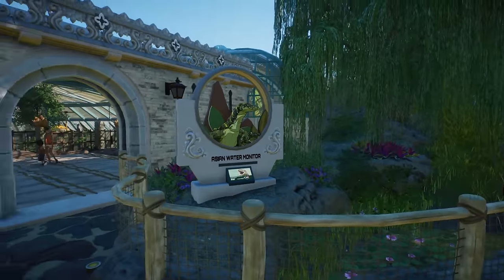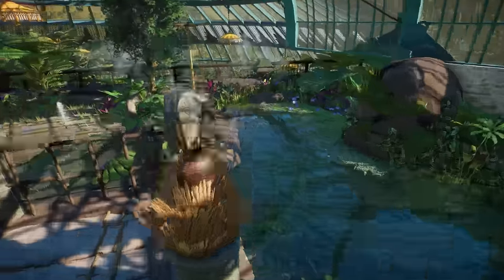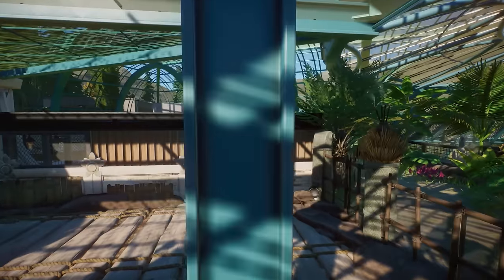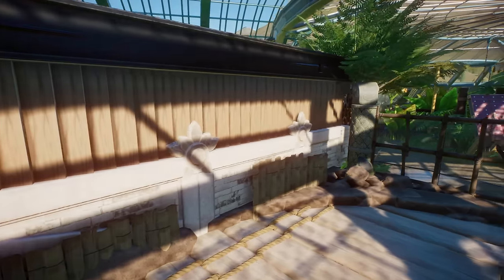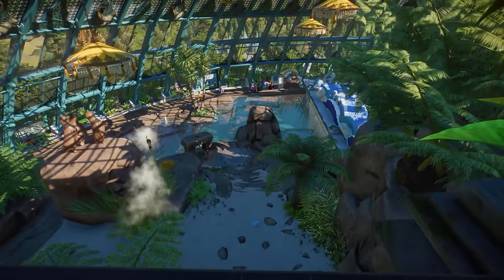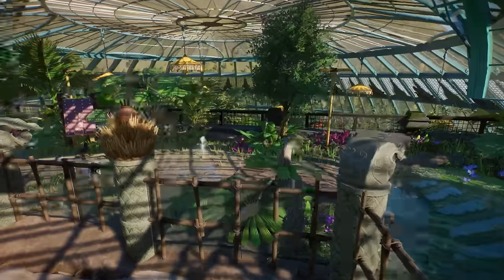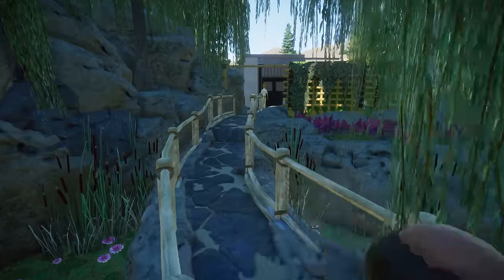We didn't go too far - the Asian water monitor has this incredible big greenhouse dome building - wow, look at them! I love all the tropical foliage around here, it looks so gorgeous. There's even a little backstage area you can look into. Then here's the blue penguin and Asian otter habitat - and on top, what is this?! I love how this is separated into different levels that we didn't even notice were there.